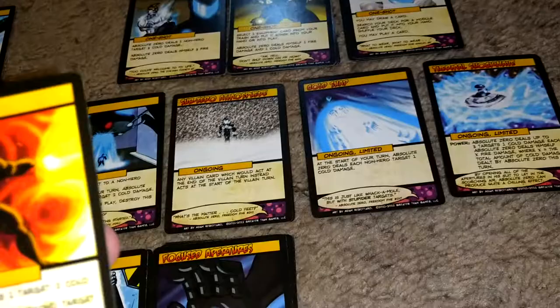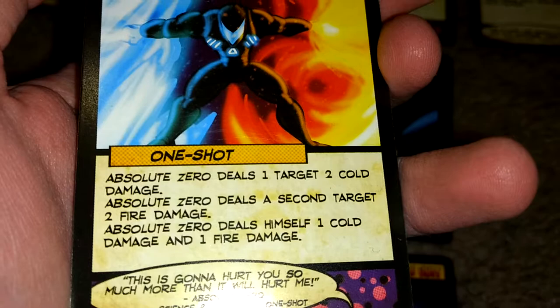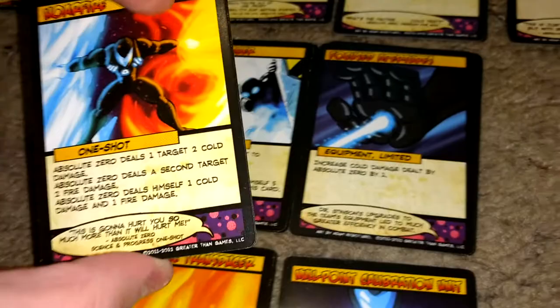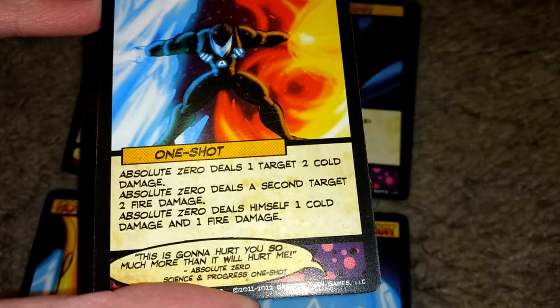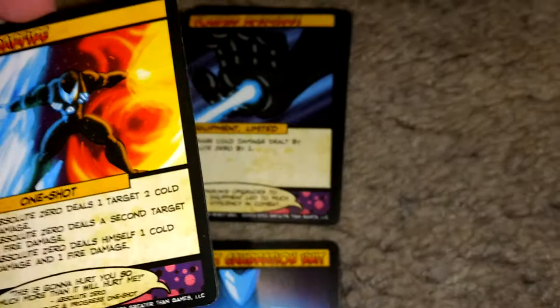You have two copies of Whorefire — this is your damage-dealing one. Don't recommend playing it without both modules. Absolute Zero deals one target two cold damage, a second target two fire damage, then deals himself one cold damage and one fire damage. Say he had damage increased by one in general, plus Focused Apertures, plus his modules — you'd be dealing one target four cold damage, a second target three fire damage, then do yourself three cold damage and two fire damage. So you'd heal, then take away a bit. You could then deal that cold damage to heal even more, or damage another target.